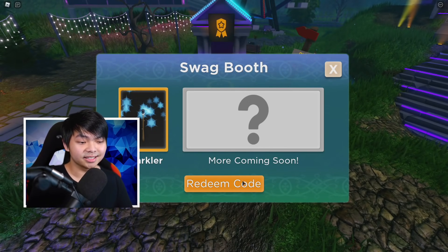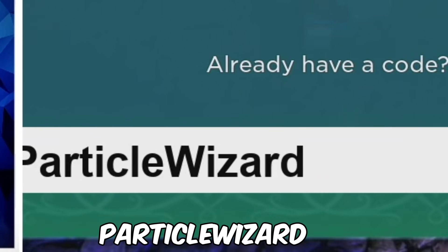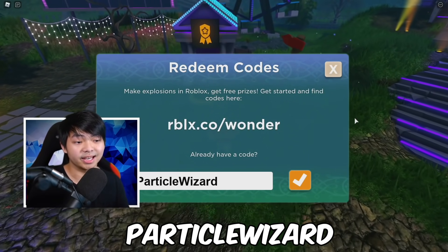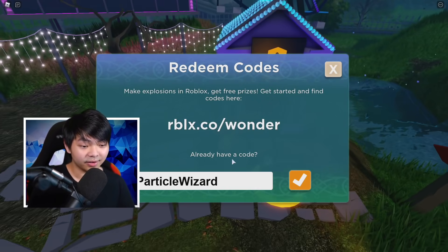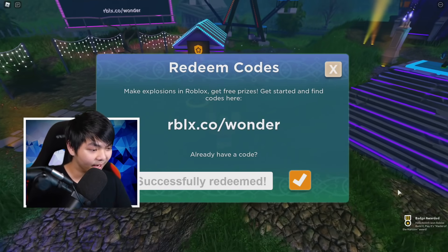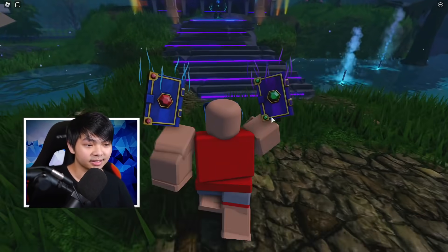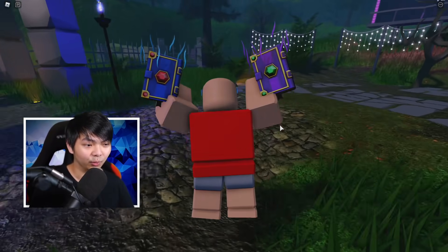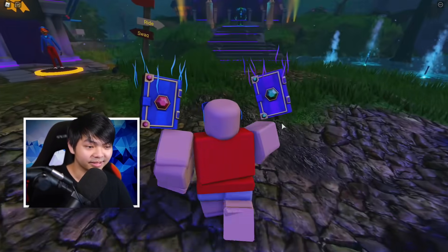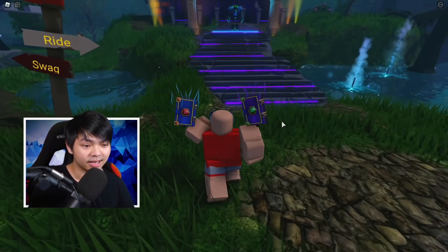The next code of the day is PARTICLEWEEZER. Particle Weezer is gonna be the last code of this game. If you want to go ahead and get this item, click this little check mark. There we go — that code is gonna give you two book items, one on each shoulder. It looks a little weird since you've got two gems here, but if you want some books on your shoulder, that's how you do it.